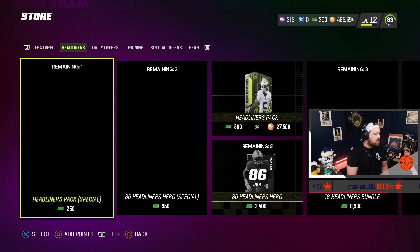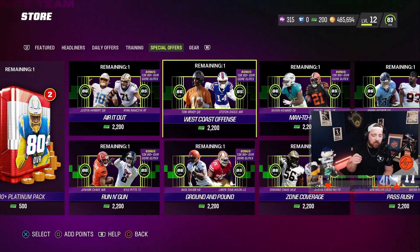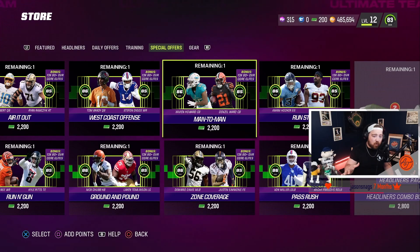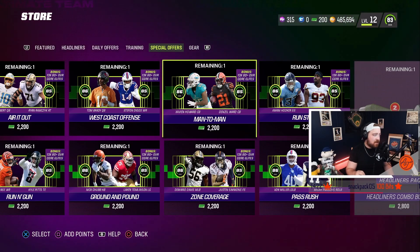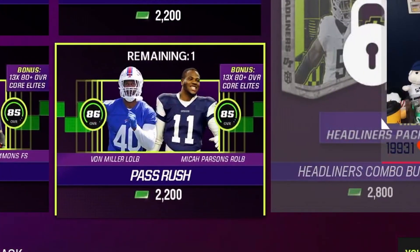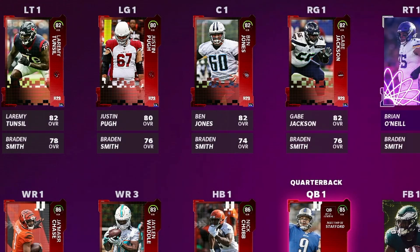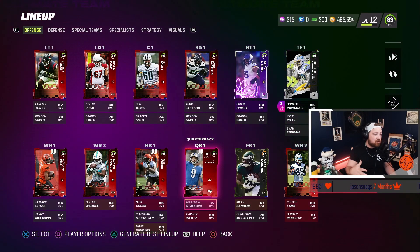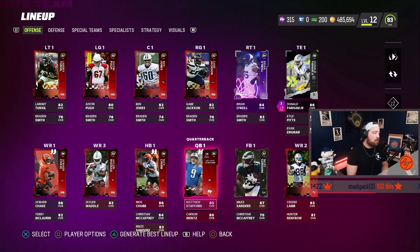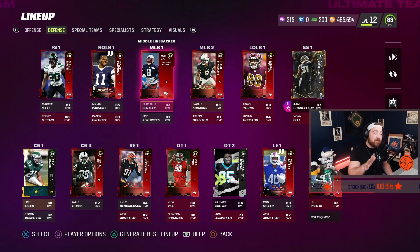In the store, when you pre-order the All Madden Edition, you get 4,600 points. You can use 4,400 of those points to get a pack that contains an offensive and a defensive full Core Elite team, along with a 100,000 coin quick sell. For example, I chose offense with the Run Gun and defense with the Pass Rush. A lot of the elites on my team are thanks to that bundle from just pre-ordering. I highly recommend picking up that Core Elite team bundle to start — having a full elite team is super beneficial.